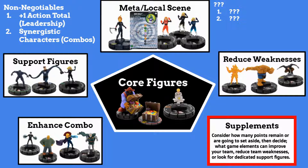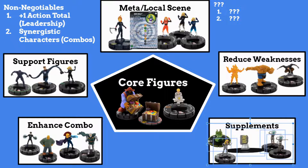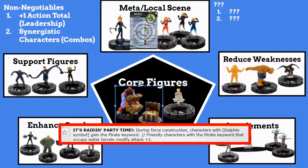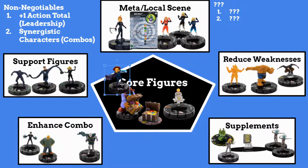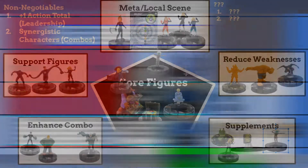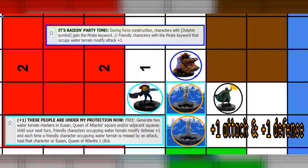The last category for team building is Supplements. Here are some sample supplements I would consider adding to a team like this. Villain Wu here have the dolphin speed symbol, so they will get the bonuses from Blackbeard if they're in water terrain. Going back to the combo, if I'm going to work with Seafarers, I would start there, enhance my combo with Invisible Woman, and then moving further over to supplements, I can start adding Villain Wu.